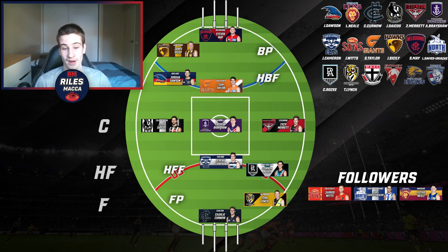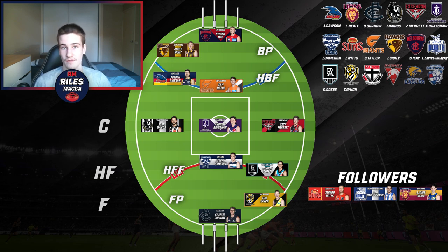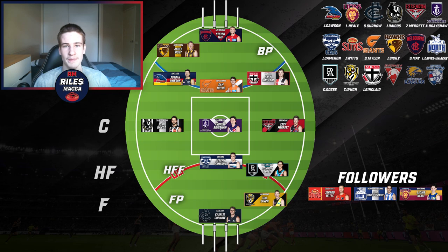Moving on to St Kilda, looking at the remaining positions, it's a pretty easy decision. Best and fairest winner Jack Sinclair won it by an absolute landslide. He's just so good in the back half — reads the ball exceptionally well, plays with acceleration, burst, and dash, and takes the game on. He would be a perfect fit in this side, very good in both defense and attack.